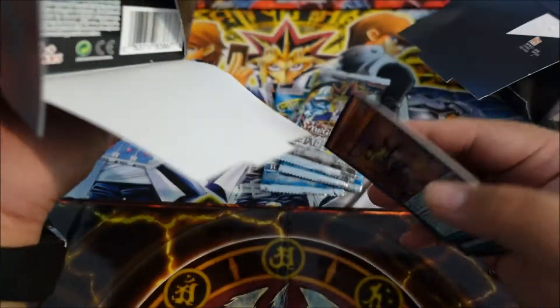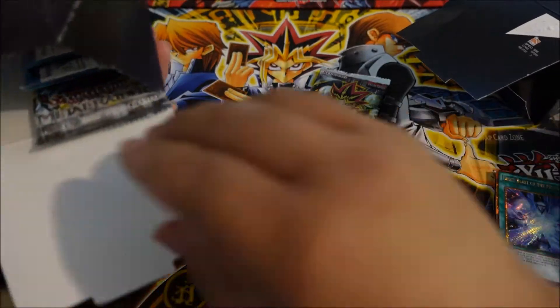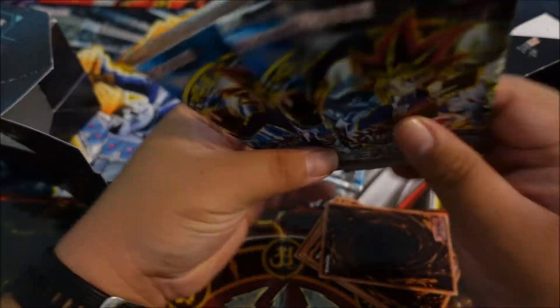Let's open this second one through the bottom too. Let's try to be careful with the loose cards. Oh — please don't get the same structure deck. Well, I guess it is. So they're just the same old packs.